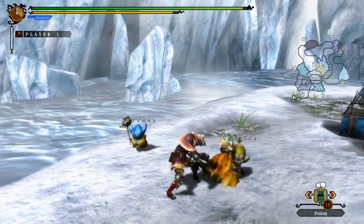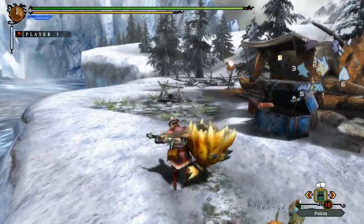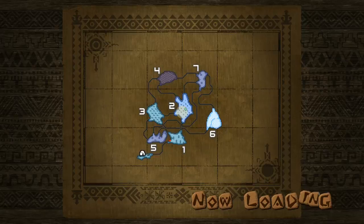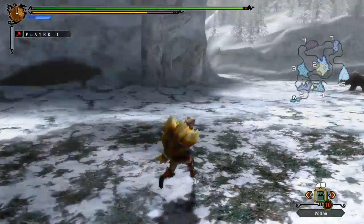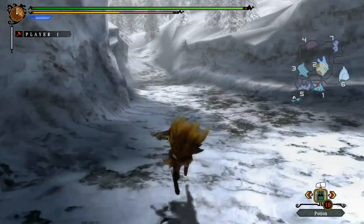Now this move here is a move you do not want to use. If you're going to charge your hammer, then you want to run up to the enemy, stand still and get the powerful smash instead, because that spinning move leaves you really, really open and compared to the other move, it doesn't actually do as much damage. It might look impressive, but it really isn't worth it, especially when you're fighting some of the stronger monsters later and you just really can't afford to be left open for that long. So where possible, try and avoid using that.